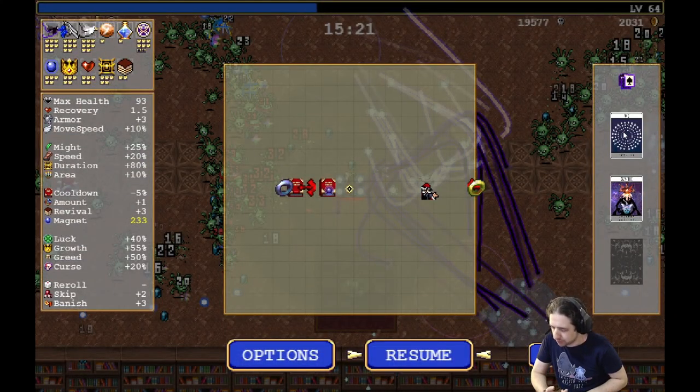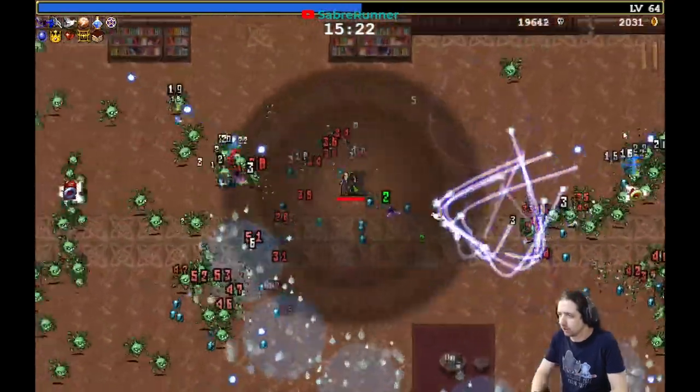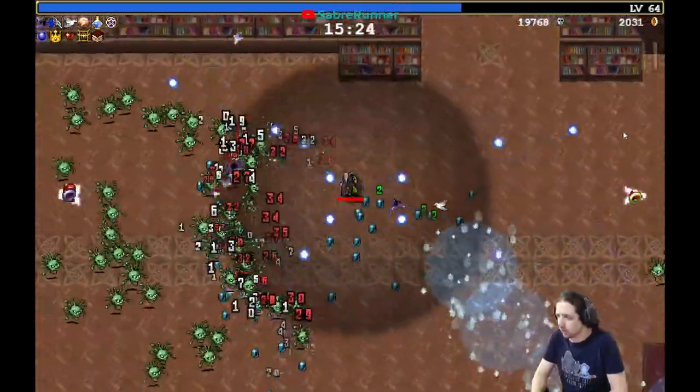I have the Tiramisu, I have the crown, I have the red heart, I have the Spellbinder, I have the orb. I need the candelabra — that's the next thing, that's the last item I want.